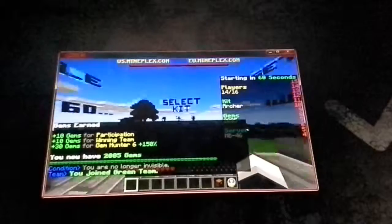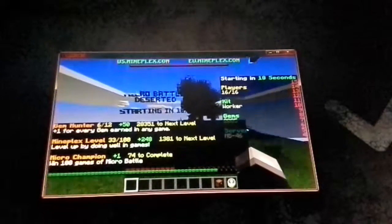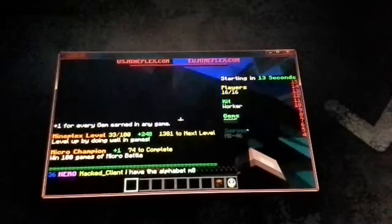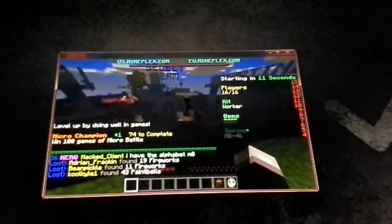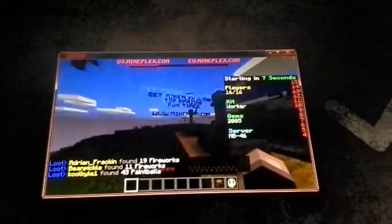Let's go to another one. This time we're doing the Worker kit, so you can mine everything. It's Deserted. Sometimes people like to go down and dig down. This one only has one block down, so instead we're going to do the Fighter, and then we'll do the Worker.